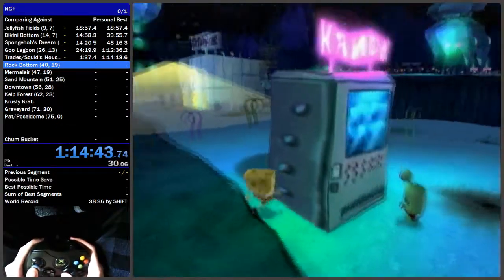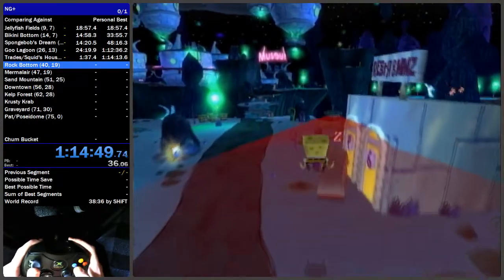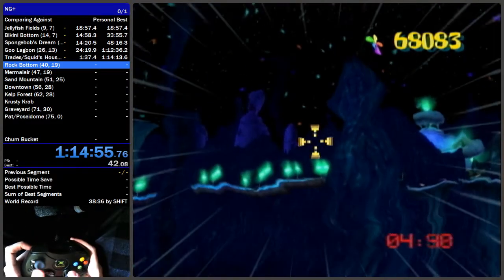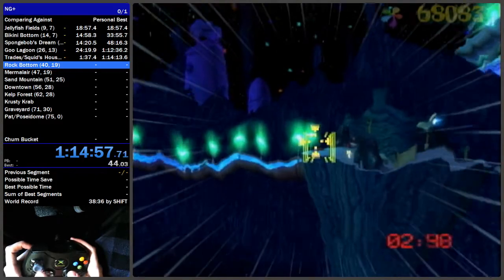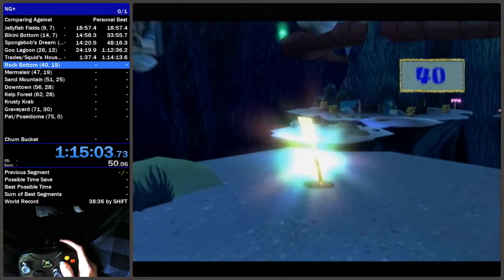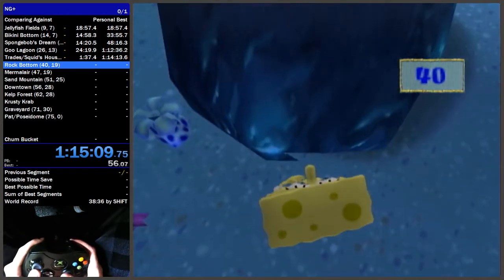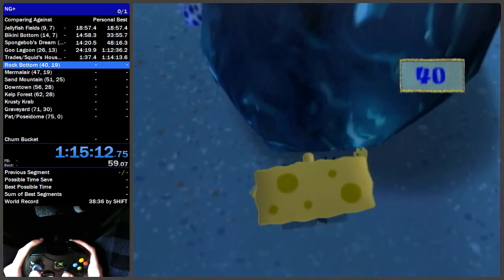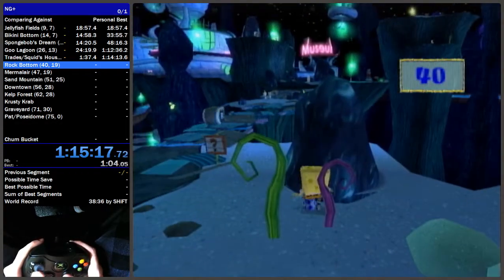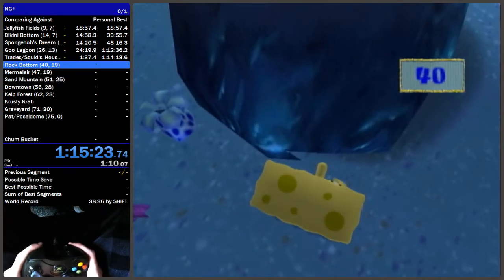Once you're in the level, come over here — you don't necessarily need to cruise boost here, it's just faster. Here's a new strat found semi-recently: you can jump over the sleepy and hit him to go straight through. Use a cruise bubble on this button to spawn the spatula, then get a cruise boost on this rock. I prefer this side of the rock — some people do the other side but this side is way better. You just need to pick a side to learn how to cruise boost on, because this rock is pretty awful.